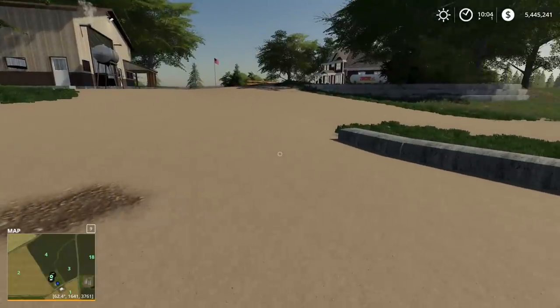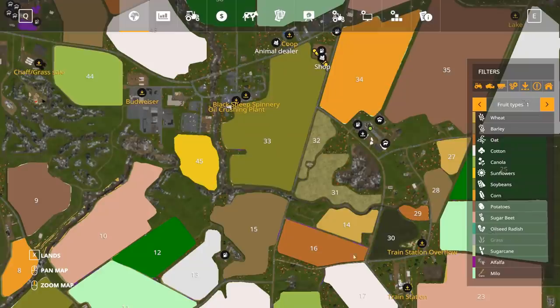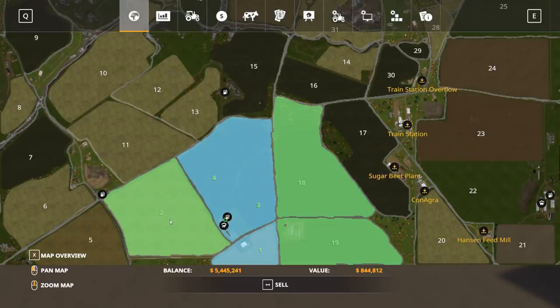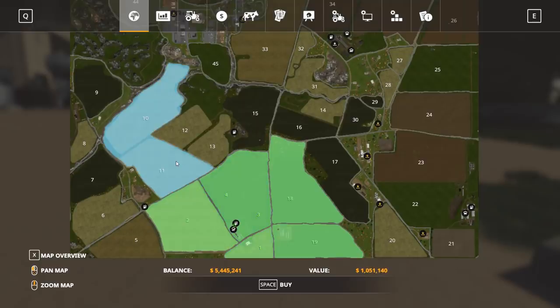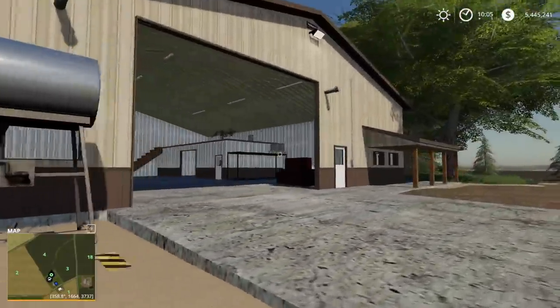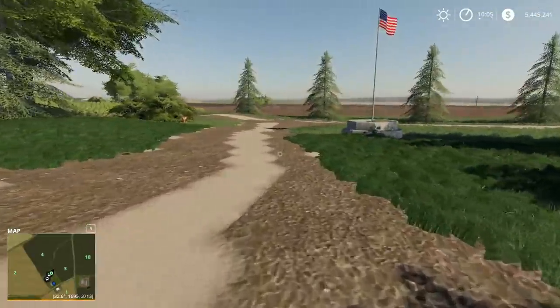This is Windchaser, and this is where you start out on the map. I decided I might as well start down here as well. I purchased five areas of land here. This main area includes fields three and four, and I've also got fields two, 18, 19, and one. I thought that looked like a nice starting arrangement. This is a 4X map, by the way — so a large map. We'll see what kind of trouble we can get into here.